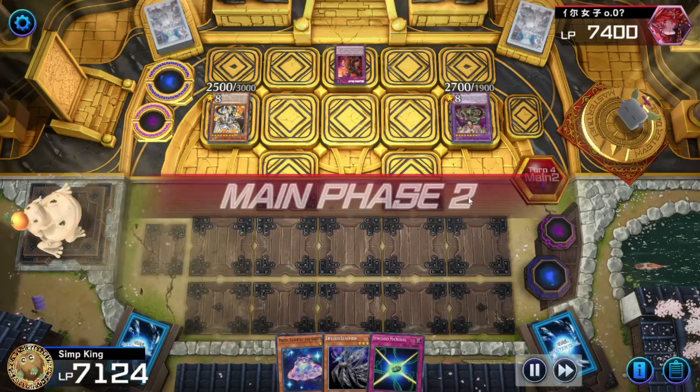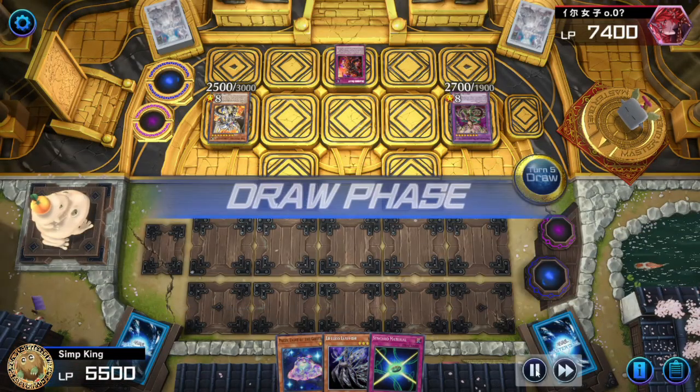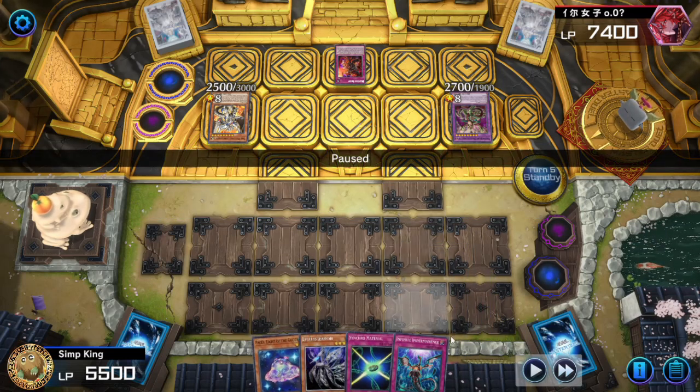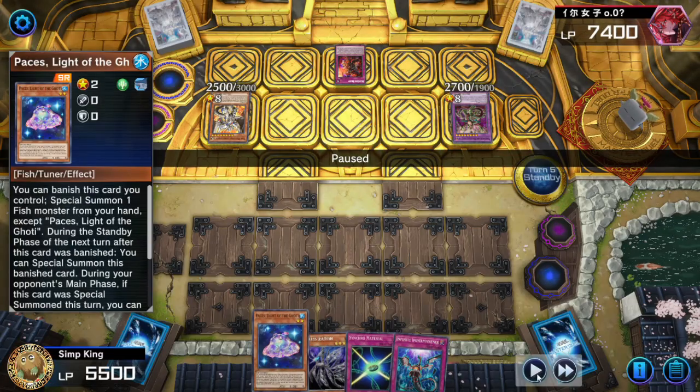The Grand Theft Auto police are going to stop us from stealing — sending our Goatee beyond to the graveyard, attacking us for 2500, ending the turn and passing back to us. We got our Synchro Material, we got Imperm, we got Lifeless Sleepfish, we got Paces — we just got to set up.